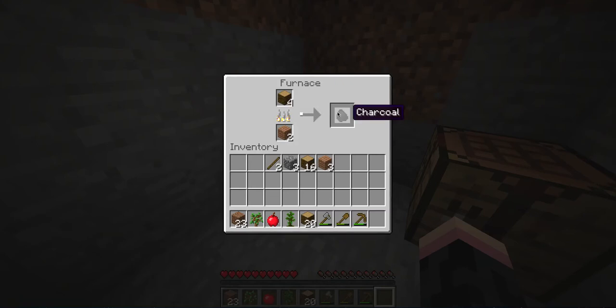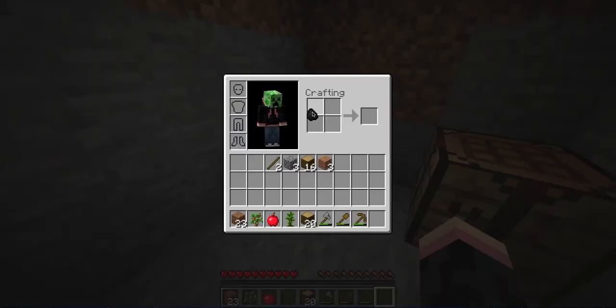If you can hear a spider, there is a spider somewhere. And this is the same with coal as well — put it in whichever slot you want, put a stick underneath it, and then get torches.